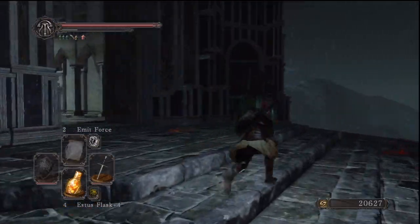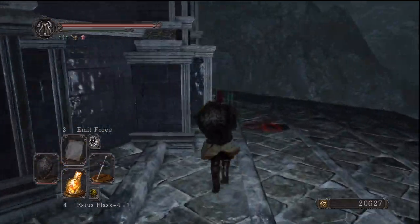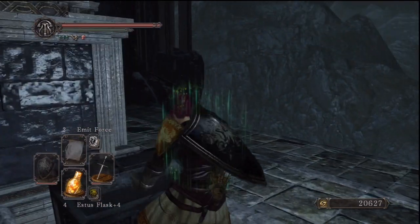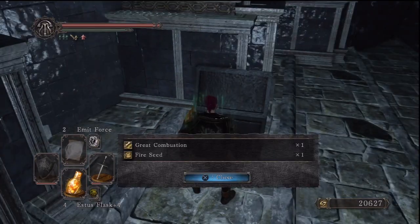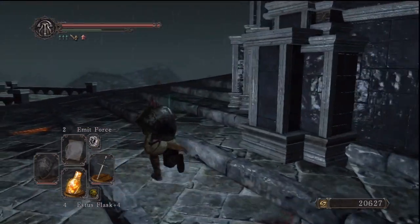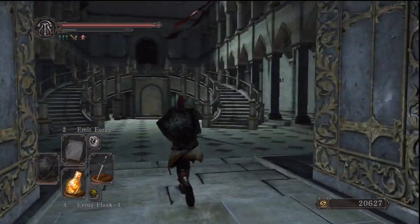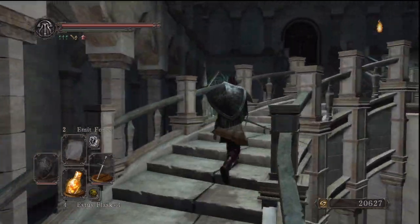Before we finally go inside, let's have a look at the other side, because there is a — in my opinion — really nice pyromancy. I happen to have a weak spot for the combustion type spells, and great combustion of course is better than regular combustion because it's great. That entire approach to the castle by the way is one of my favorite parts of the game.